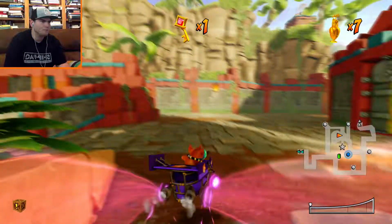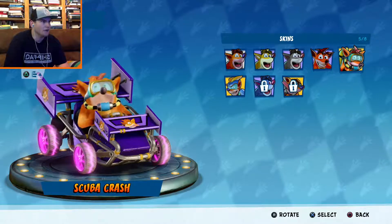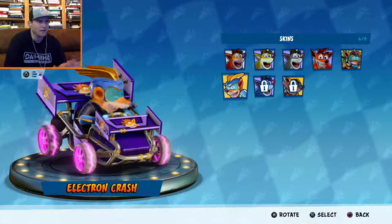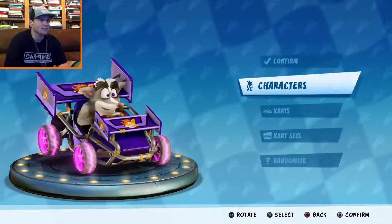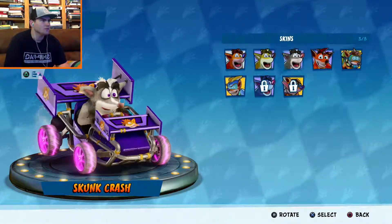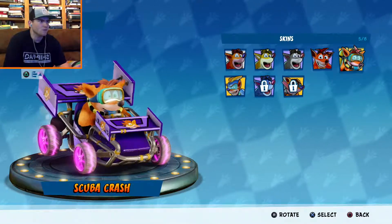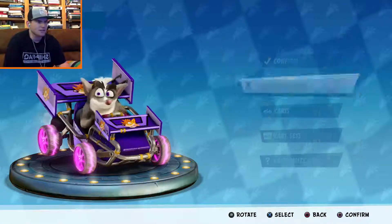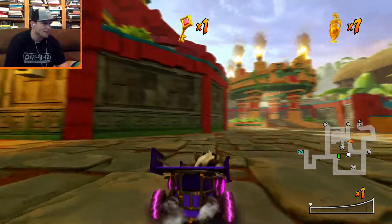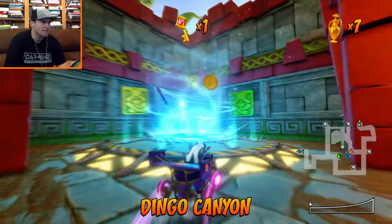Let's put a new outfit on — I want to see a new dance. I would put on the Electron one — let me know if you want me to do that next episode. But let's try Skunk Crash and see if he has a dance. I don't know if they all do, or just the legendary ones. This one's a legendary, and the Scuba one's a legendary, so it might just be the legendary ones that have dances. If they all have dances that'd be sick. All right, last one — Dingo Canyon.